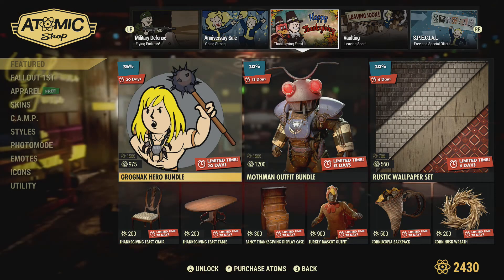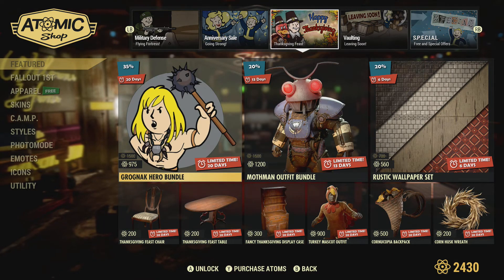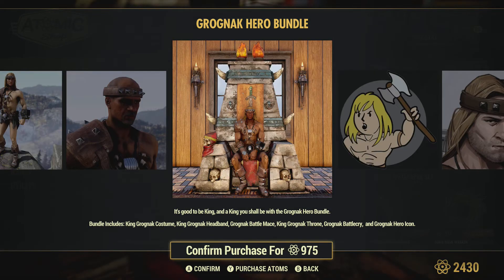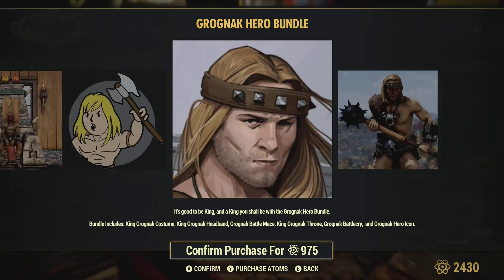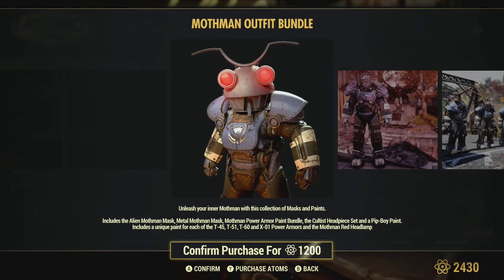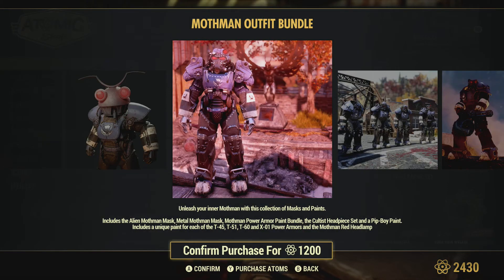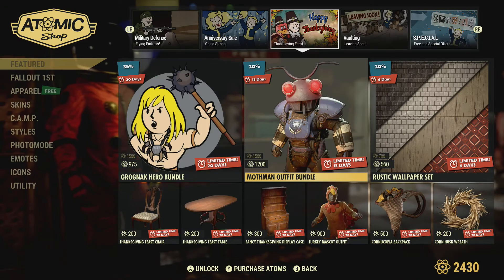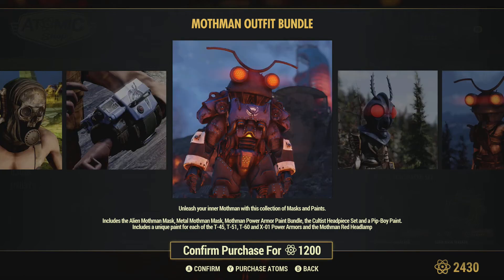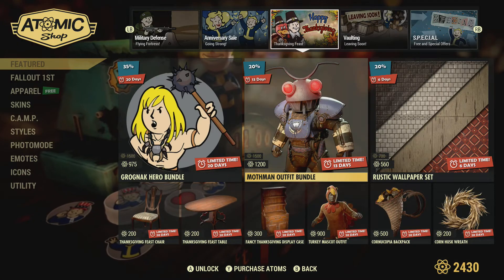The Grognak Euro Bundle is 1500 down to 975. I've got the Throne — I've seen it in many camps, looks quite impressive. We've got the Super Sledge skin there, which looks alright, though it kind of takes away the look of that Super Sledge. The Mothman Outfit Bundle is at 1200, down from 1500 — so there's definitely a lot to choose from this week.